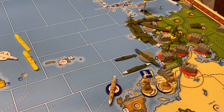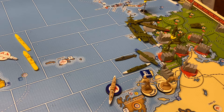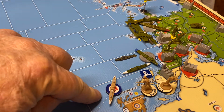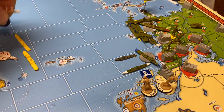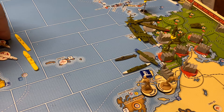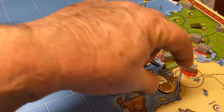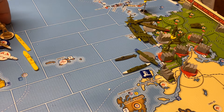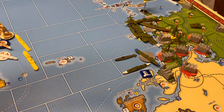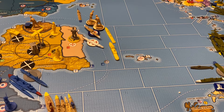The Canadians are going to load the Queen's Owned Rifles and the Patricias up on this transport here, and they're going to start heading for Egypt. Transport moves two, plus one bonus from the major shipyard, so they get three moves — one, two, three — down to here, moving the two infantries out there with them. The Queen's Owned Rifles and the Patricias are the only land units that Canada can move out of home country while they're at peace.